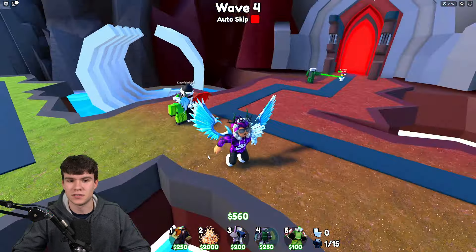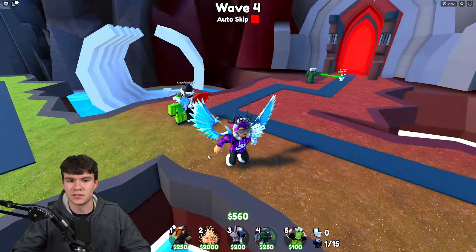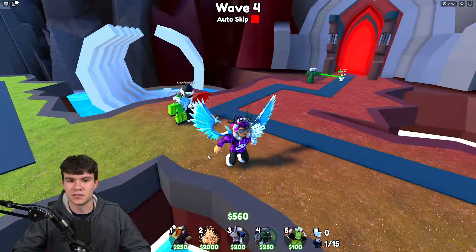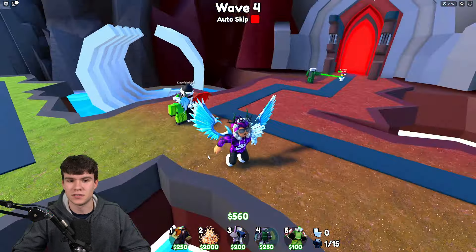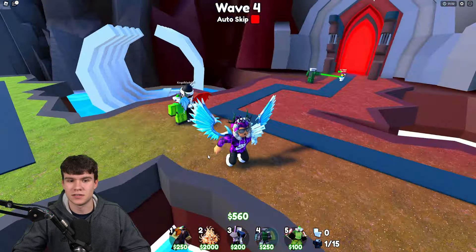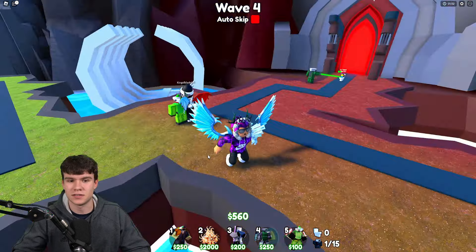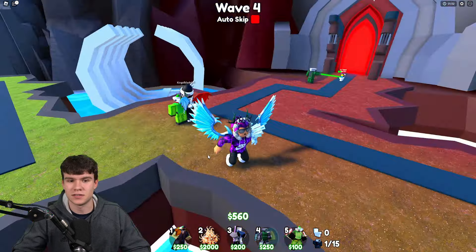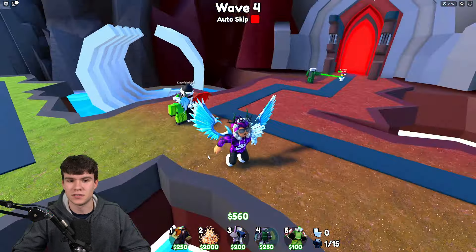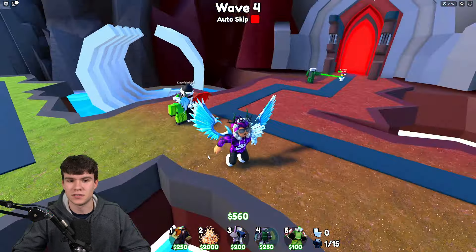Let's place this thing down - there we go! So here it is, the Titan Clock Man. It has 5,000 damage, 20 range, and a 2-second cooldown. It costs 2,500 to upgrade. When you upgrade it you go from 5,000 damage to 7.5k, 20 range to 40, and cooldown from 2 to 1 - which makes a big difference. After the first upgrade it's really good for clearing out the high-health toilets, but it's not really the best until the final few upgrades.